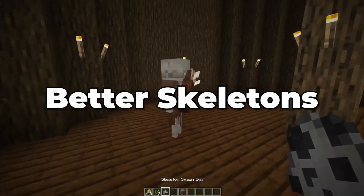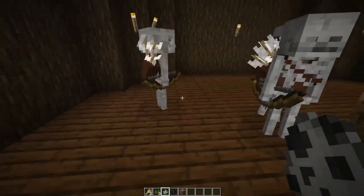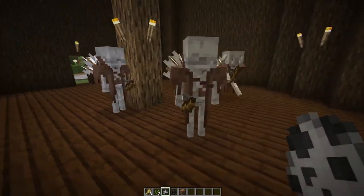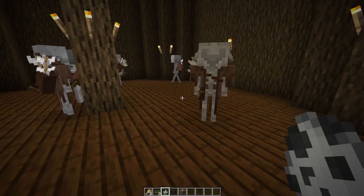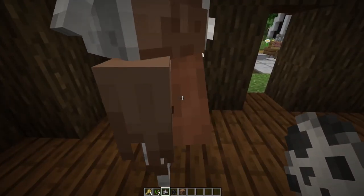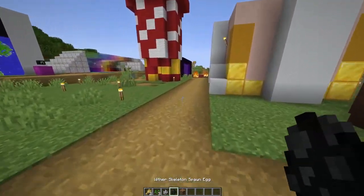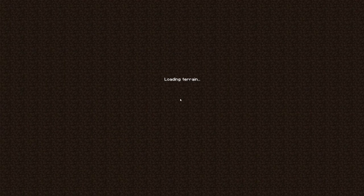The next texture pack is called Better Skeletons. This one does use Optifine, and that's where we'll start having a few more that do that in the latter half of this video, so if you don't like using Optifine, you can skip over the next few. Basically, what Better Skeletons does is add a huge new variety of different skeletons that you can find spawned throughout your world — not only different variations of the skeleton itself, whether it be a typical skeleton, a villager skeleton, a piglin skeleton, or various other animals in skeleton form.